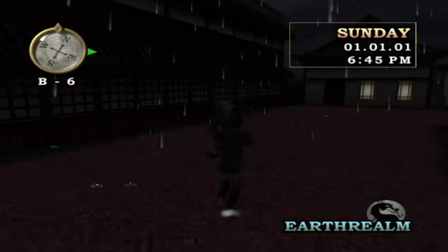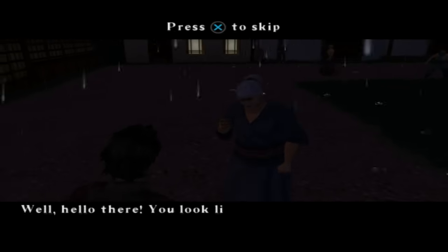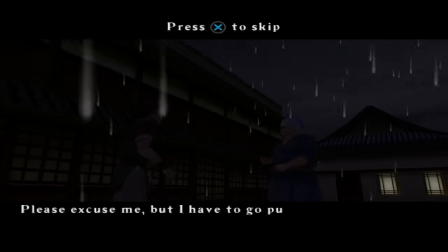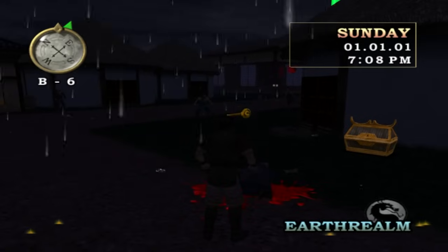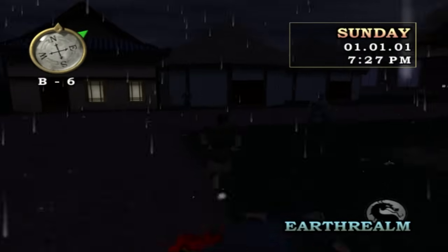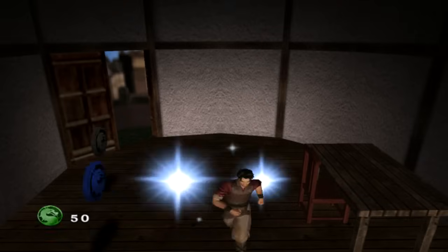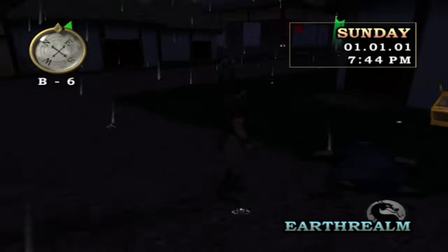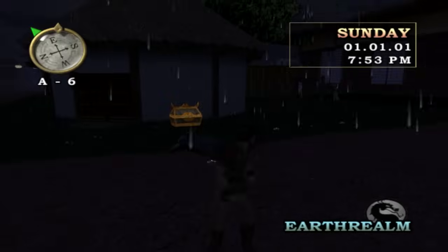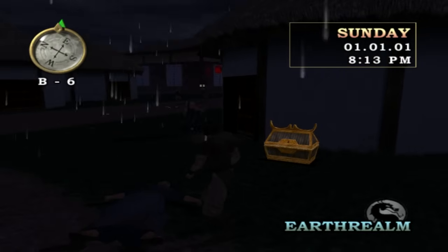Next side mission is this old lady here who's holding her back and struggling to walk. She says she has to go put her money in a safe place. Punch her and you will get a key - the key to her house. So let's go inside and collect lots of coins. Holy shit, did we just kill her? She's not getting back up. Well this isn't a good start Shujinko - you've just killed an innocent old lady.